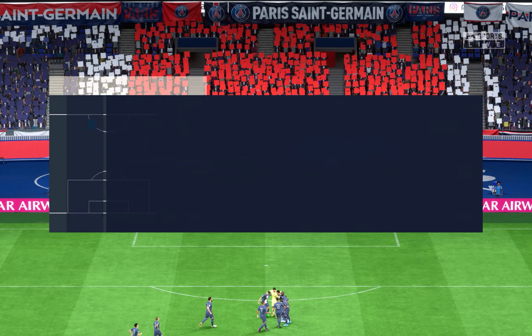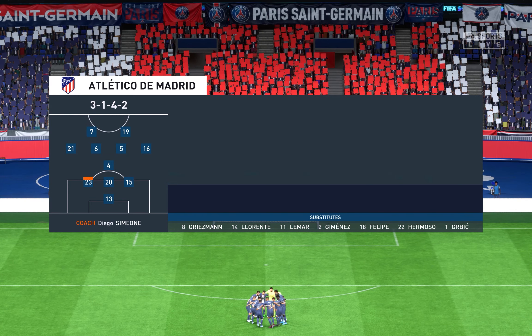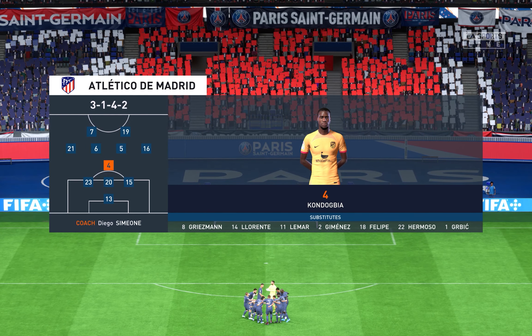Here are the starters for Atletico: Jan Oblak is the preferred keeper, Rodrigo De Paul starts alongside Koke in central midfield, and the attack features a strike partnership.